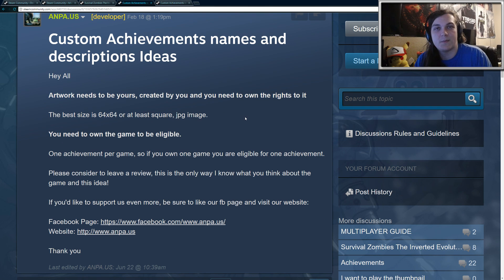You can read through this, but basically what the developer is doing is — if you own the game — he's going to allow you to create your own custom image that you can convert into an achievement, with your own custom description and name. The criteria for the image: you're going to need to make a 64 by 64 pixel image, and it has to be either a JPEG or a PNG. It can be any dimension, but it's going to be resized down to 64 by 64, and it must be square.